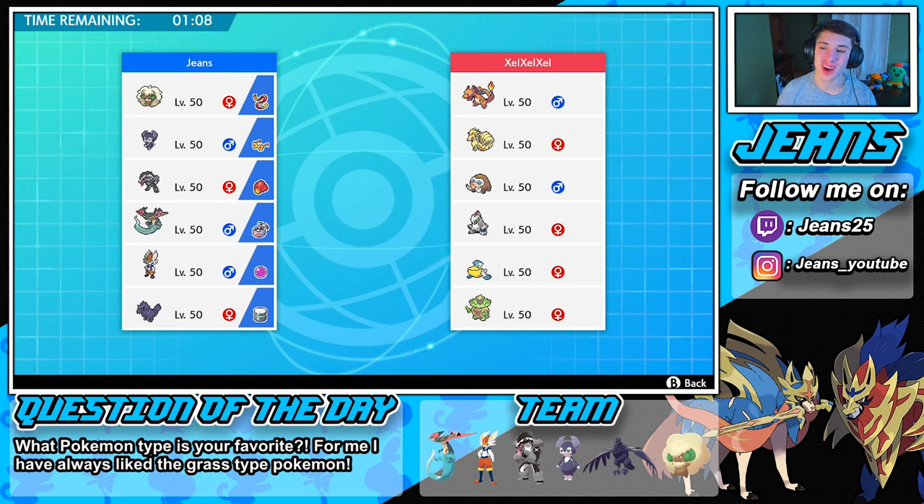Coming off that strong first match and hopping into battle number two. This guy is rocking a Charizard and Ninetales team — this team can settle as a rain team or a drought team because the Ninetales can set the drought, Charizard can thrive under that, and then he has rain he can set up too. This is gonna be tough. He's also rocking Mamoswine, Rillaboom, Pelipper for the rain, and Ludicolo with Swift Swim probably.